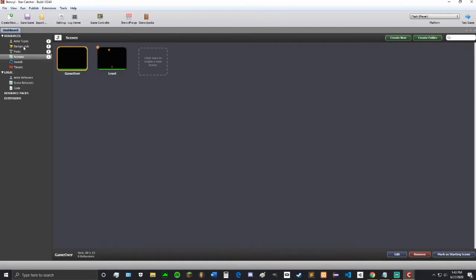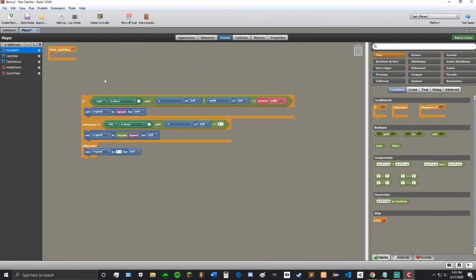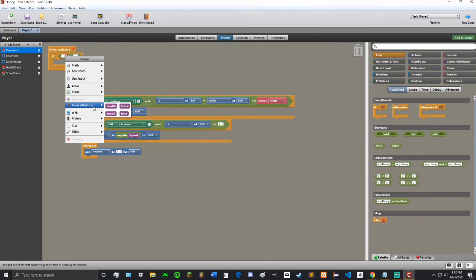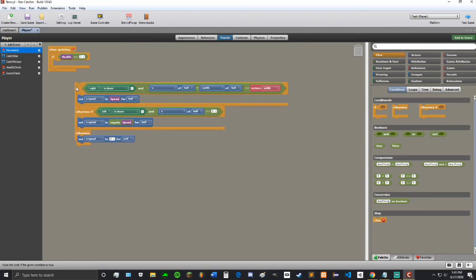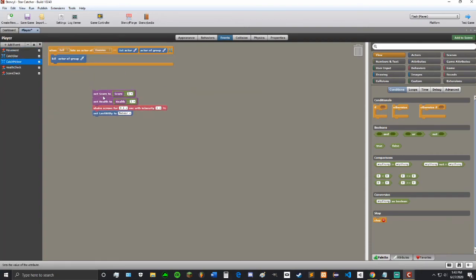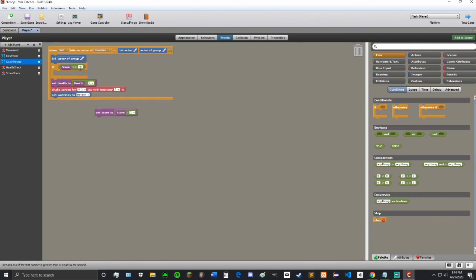Let's make it so that when the game is over the player can't move. In the movement, we're going to take all of this out and add an if — say if health is greater than or equal to one, because we don't want it to move if it's zero or lower. And in the meteor for the score, let's say if the score is greater than or equal to one, then we can subtract it. Because if it's zero or anything less than zero, we don't really want it to subtract the score — zero should kind of be the lowest it can go.